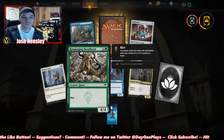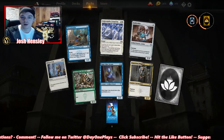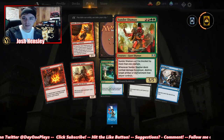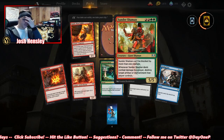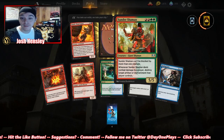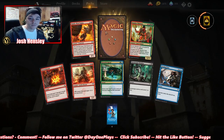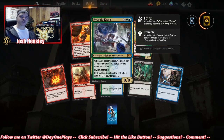Junk Troller, Bring to Trial — exile target creature with power four or greater. Another Unbreakable Formation. Sundar Shaman: can't be blocked by more than one creature; whenever it deals combat damage to a player, destroy target artifact or enchantment — a four-drop 5/5. That's pretty nice. Another Growth Spiral and another Hydroid Krasis — that's pretty cool, I like that mythic.